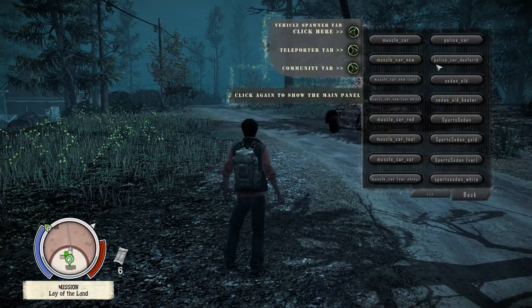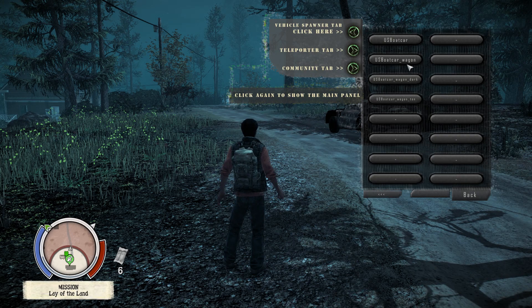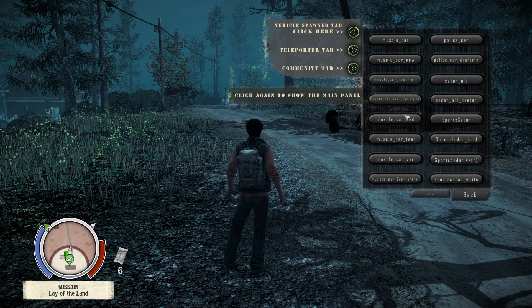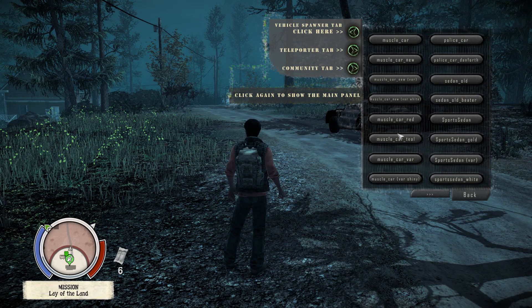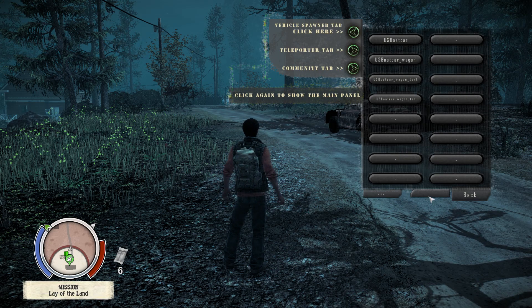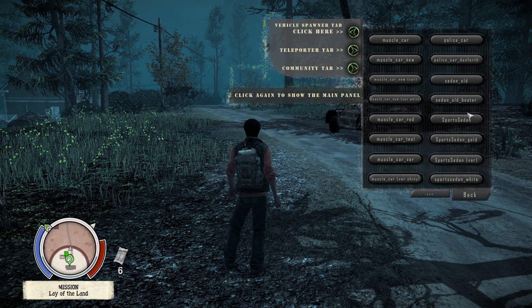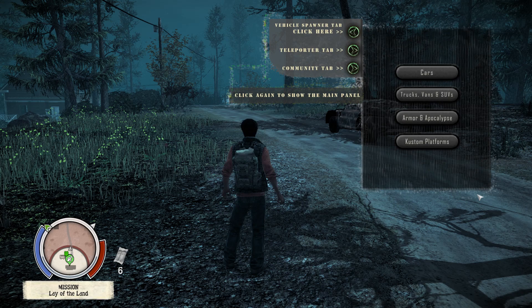That's how the vehicle spawner works — you can spawn any of these vehicles that you want. I may make a separate video going through each vehicle, because there are around 20 vehicles in this game, which is pretty cool, not counting the undriveable ones like the bus. I'll go through that at a different point.